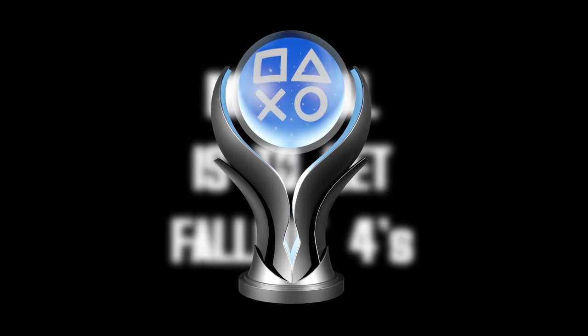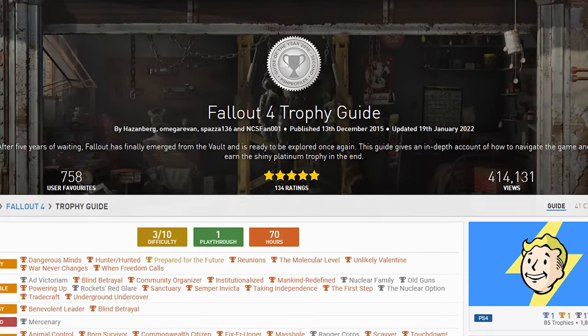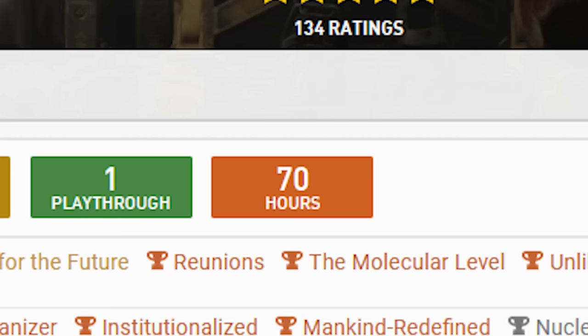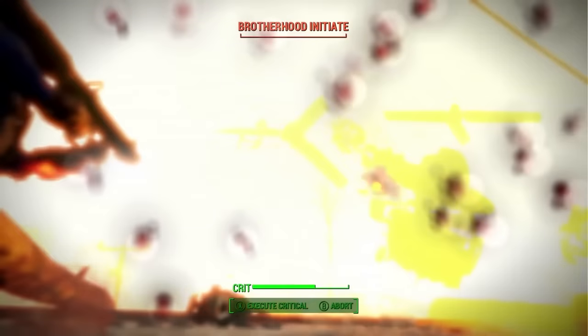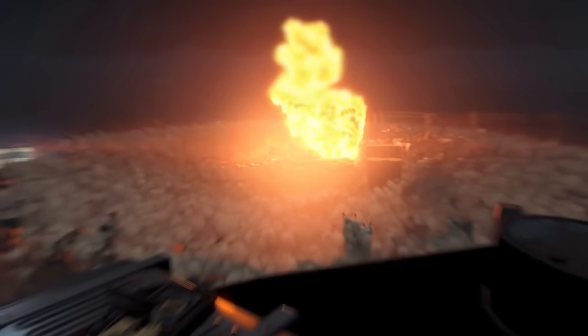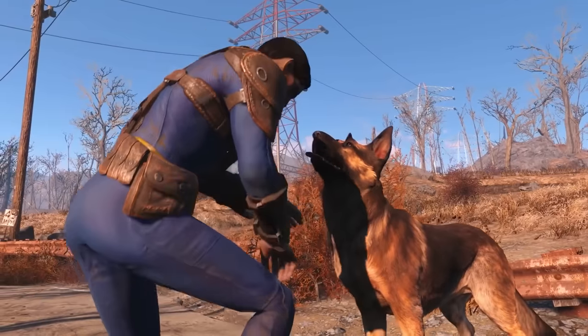My goal is to get Fallout 4's platinum trophy. Multiple trophy guides say it'll take an estimated 50 to 70 hours to complete, but I don't intend to take that long. Instead, I plan to do it in under 25 hours without cheating and no glitches — just one simple perk the game offers, plus a thoroughly planned route to get all 51 trophies.